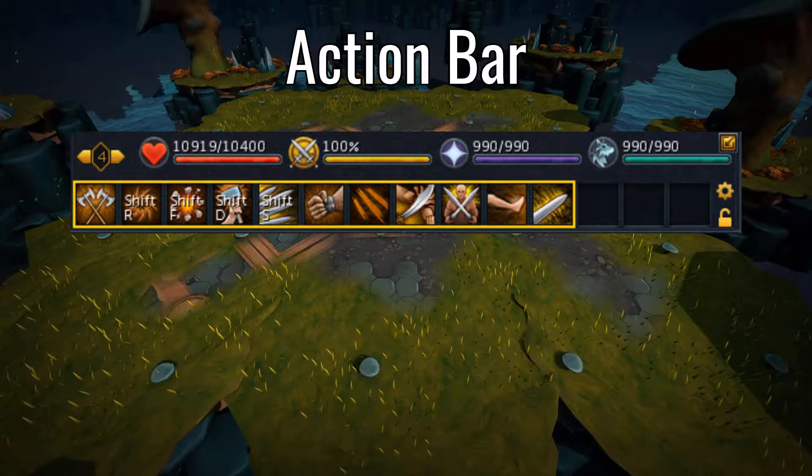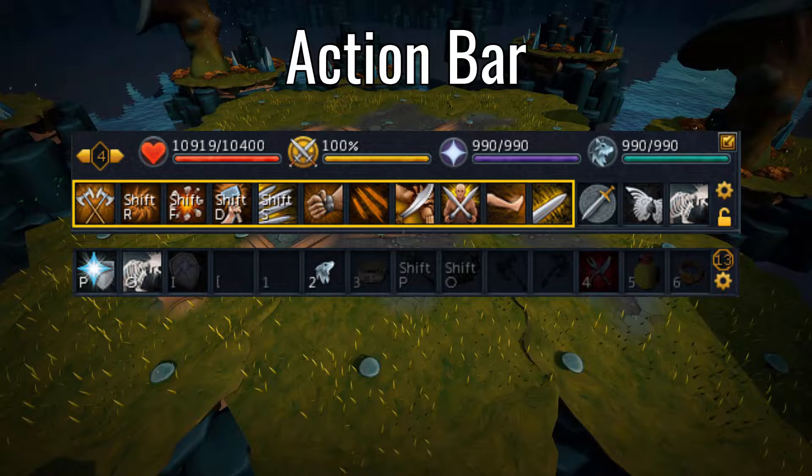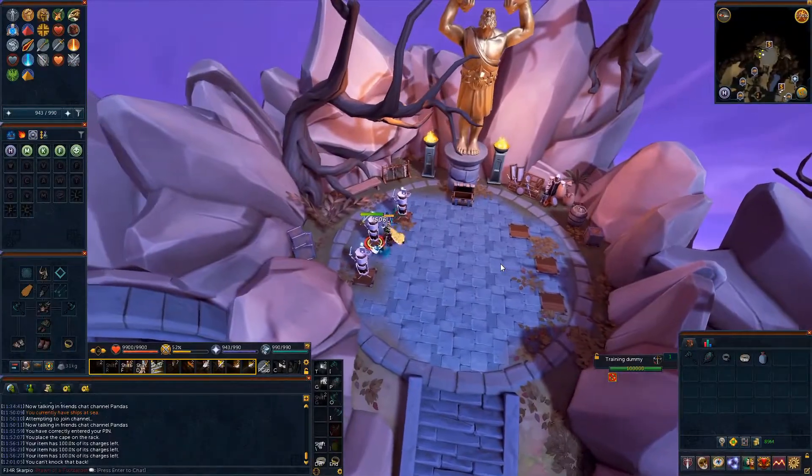As for my utility bar and the extra spacing on my revolution bar, I'll need keybinds for the melee prayer, all my weapons and shield, Freedom, Resonance, Debilitate, Reflect, Devotion, Sharks, Saradomin Brews, and summoning familiar action. Now that everything is keybound, it's time to put in some practice at the PVM hub dummies.